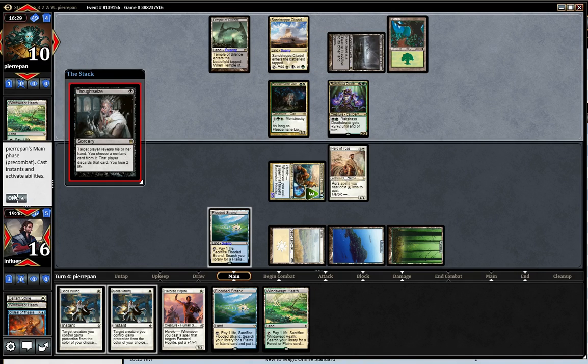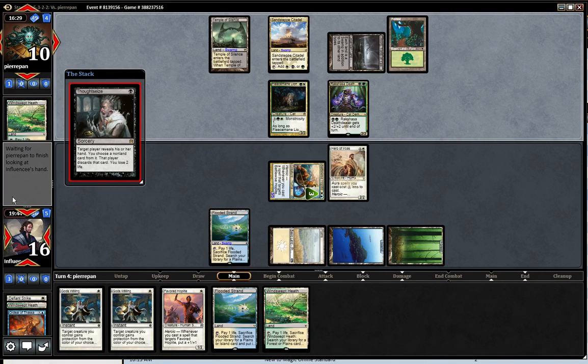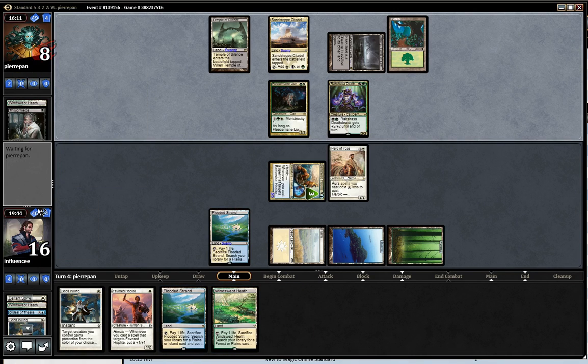He Thoughtseizes me — well, I can't do anything about that, so that's going to resolve. He's going to take a Gods Willing, which is really poor for me. Thoughtseize was rough, but now he doesn't have a Siege Rhino and he's going to 8, so that's kind of nice. If I draw a spell, I'd be in better shape.